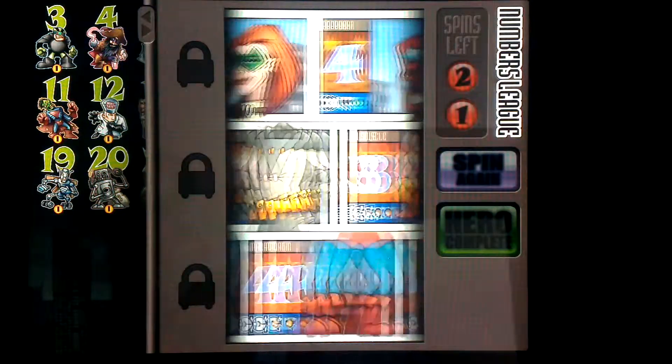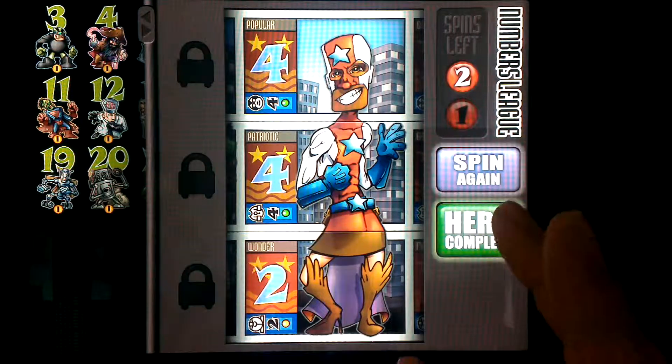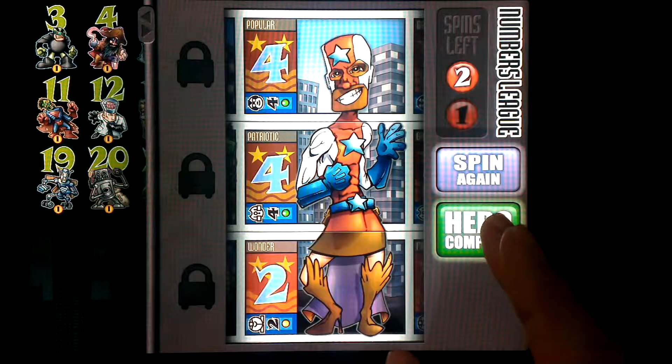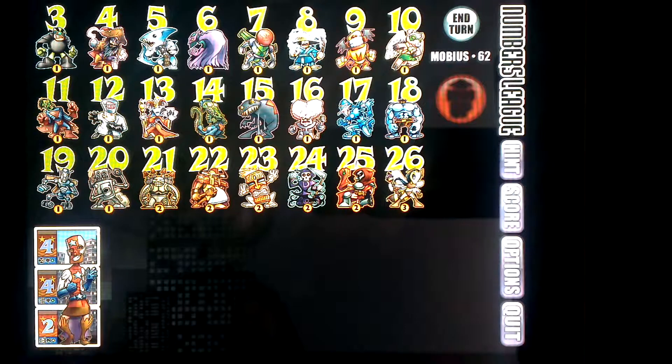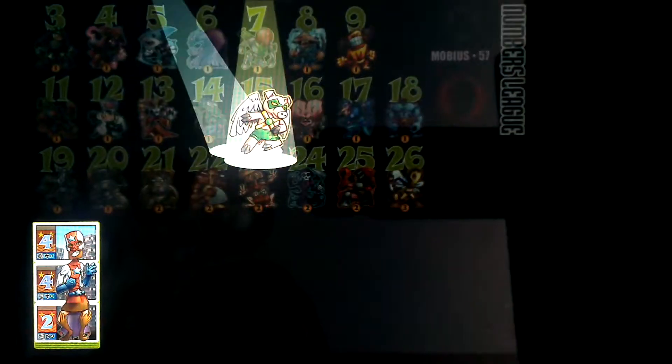Each hero consists of three numbers, so there's already some addition just to get even one hero. Eventually you have a whole list of up to eight heroes, and as you can see here, four plus four plus two is ten, so if we select this superhero,